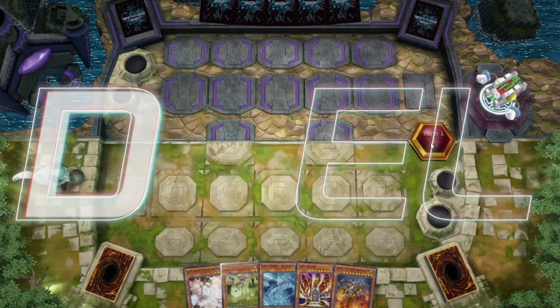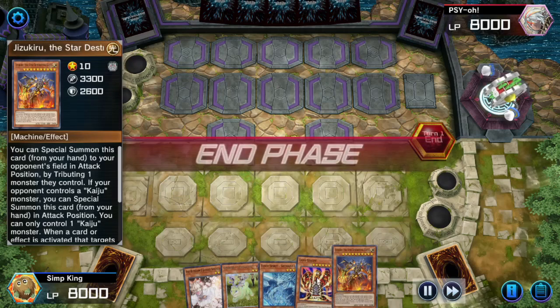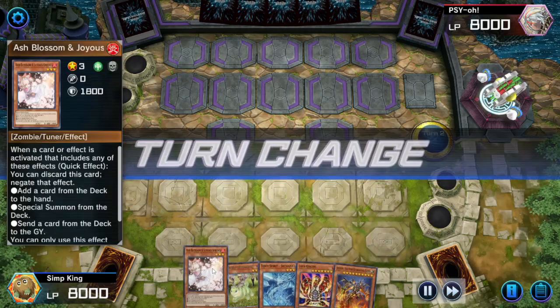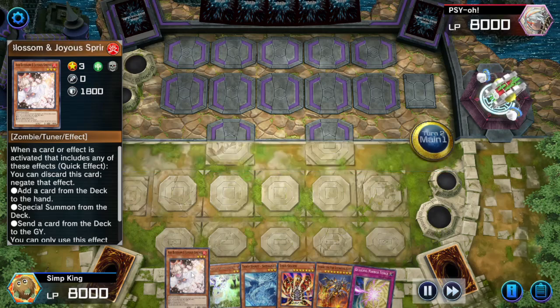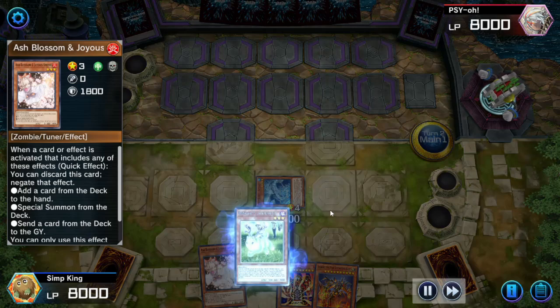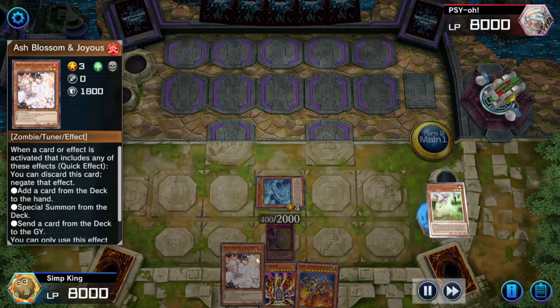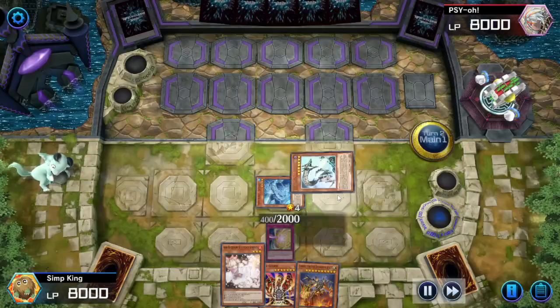Welcome to another video. We're back, trying to build the best budget deck for the festival. Now I know there are some UR cards in here, but all the UR cards I'm playing are cards that you can obtain from the bundles in the store or through the missions. If you haven't done the store missions or bought the bundles, that's the best way to get these cards.